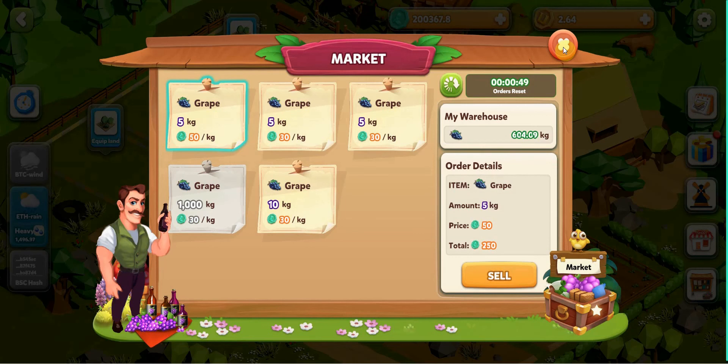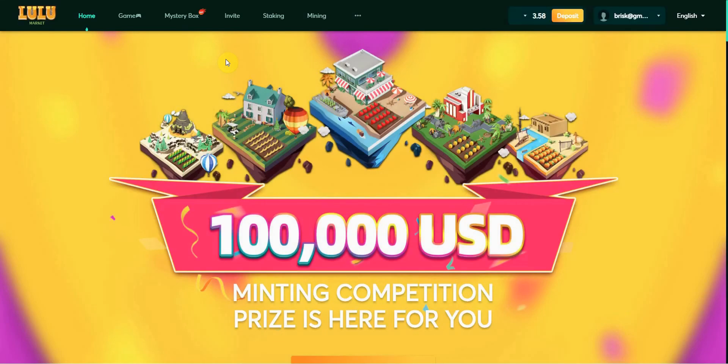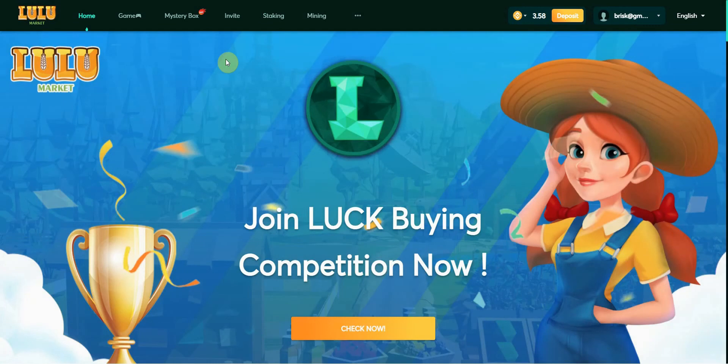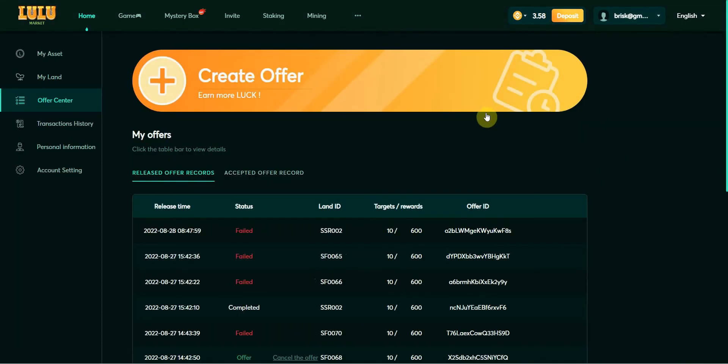So what about next? If you don't have much time to farm on your land, what can we do? I will tell you that we can rent out your land — meaning you will give out your land to another farmer or tenant to plant on your land and earn some passive income. Here, this is our main website. Please click on the offer center.